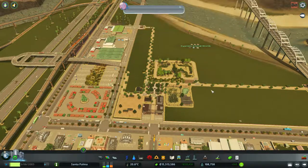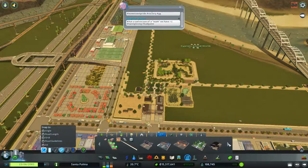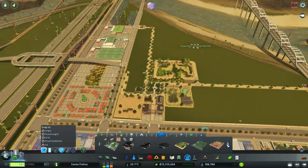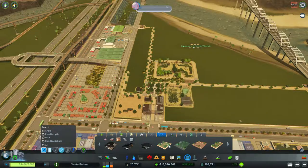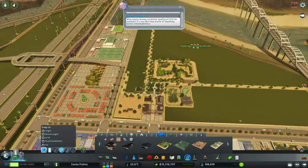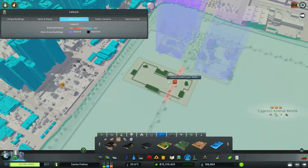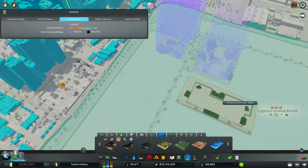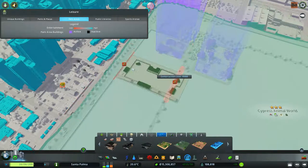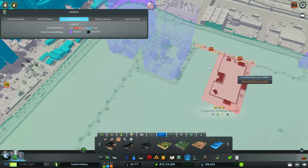Anyway, we have some nice buildings to put down, so let's do that. At the time when I created this, we had the zoo plaza, the cafe, the bird house, the moose and reindeer, and the antelope. Now we have the bison — bison, bison, or whatever, I don't know how to say it. So how do I align this? I guess it needs to plop — this building isn't snapping very well.